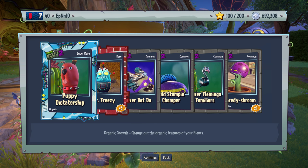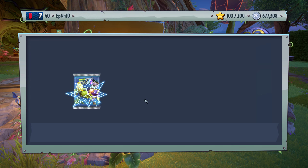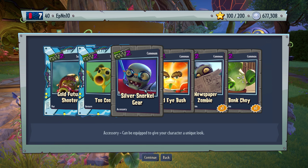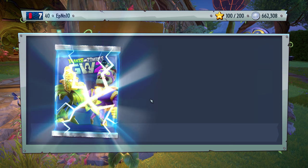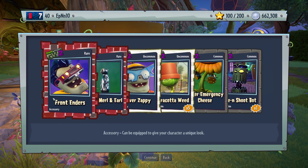Puppy Dictate. Let's pretty much save the pack, I guess. I don't think we're going to get a legendary, by the way. Too cool and gold future shooter — too cool, look at this one. I can't wait to try it to see how it is. Overall okay pack — you got two or three super rares. Front enders. Silver Merle and Pearl. Silver zappy. That's about it.